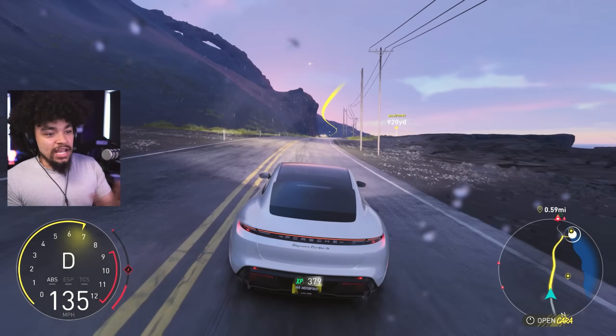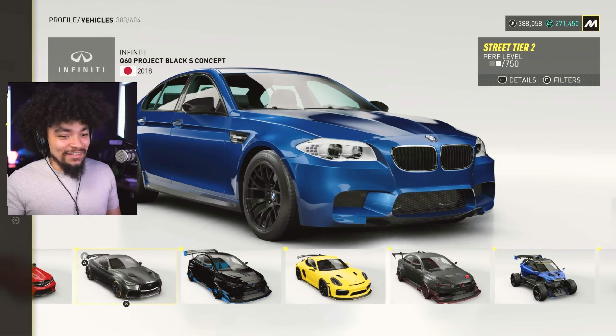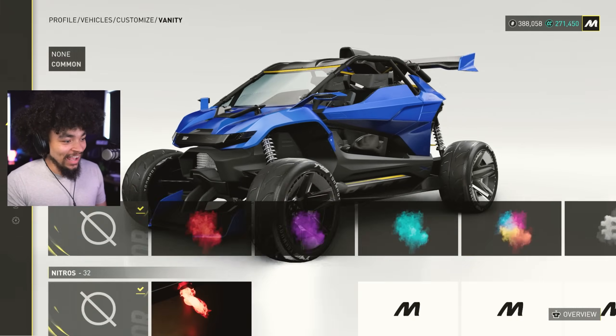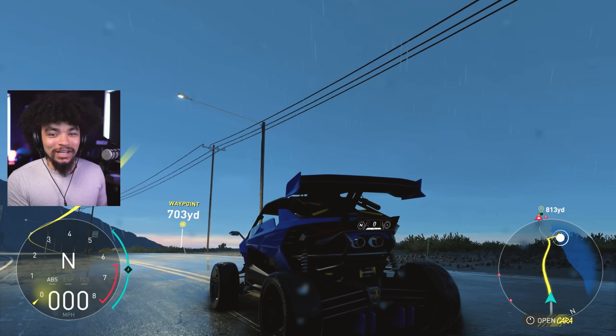You can do this to any car in the game. The difference with other games is that, yes, you get an actual physical engine swap. However, this is just the sound. You can go into any vehicle you see fit — for example, the Ivory Tower Falcon R. Go into Customize, go into Vanity, and go... V12. Let's do a nice little startup.